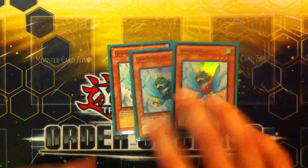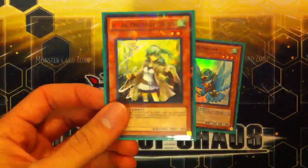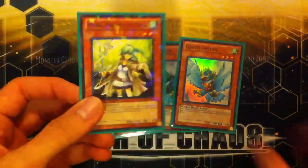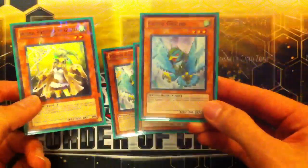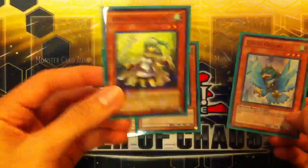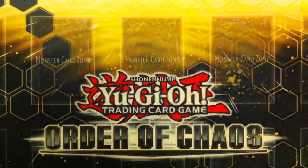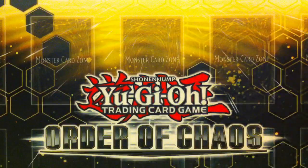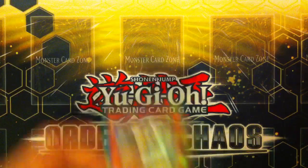I also run 3 Gusto Guldo. His effect is when this card is sent from the field to the graveyard, you can special summon one level 2 or lower Gusto monster from your deck. For example, you can special summon a Winda, and with her effect you can get a Tuner. So we pretty much have a flip-flop between these two — if he gets destroyed you can special summon Winda, and if she gets destroyed you can special summon Guldo. These cards interloop a lot, so you can build up a wall when your opponent has a lot of attacks coming at you.